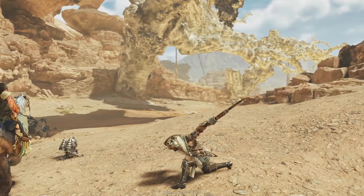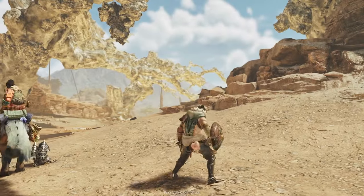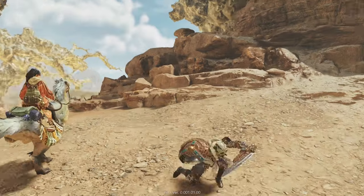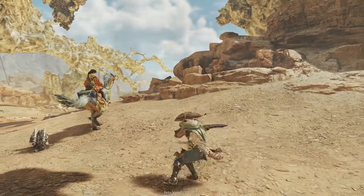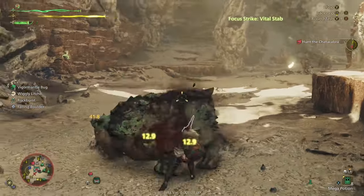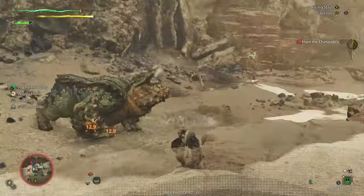Then we have the old Lateral Slash combo with the Spinning Reaper at the end. It's the exact same as in Monster Hunter Rise, though Spinning Reaper is much stronger in Wilds now and a tad quicker. It still lets you turn around into any direction you want, making it very comfortable to use. You also can't be tripped by using Spinning Reaper, which is nice, and Spinning Reaper can also be used at the end of the regular attack combo shown earlier.